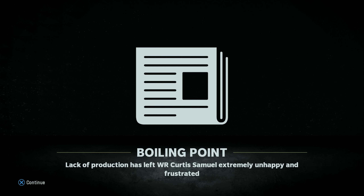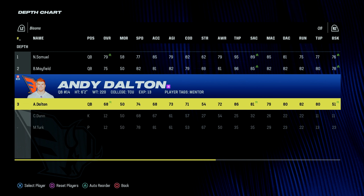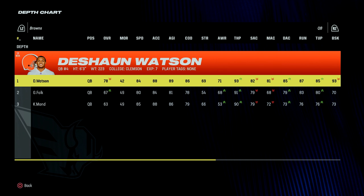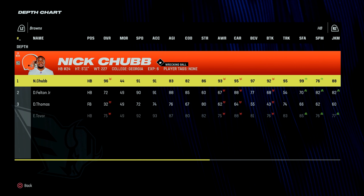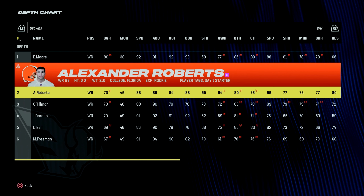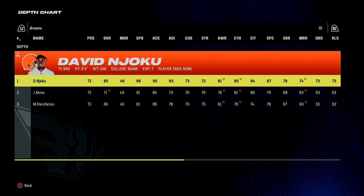Lack of production has left Curtis Samuel extremely unhappy and frustrated. I did go back and cut Vitae, so I brought back Andy Dalton with the mentor player tag so players — mainly Nick Samuel — can earn a little more XP. The Browns offense is led by a 78 overall Deshaun Watson. At running back, a 96 overall Nick Chubb. Wide receivers: an 80 overall Elijah Moore and a 73 rookie Alexander Roberts. They no longer have Amari Cooper. Tight end David Njoku is an 85.